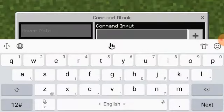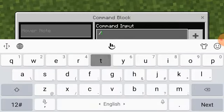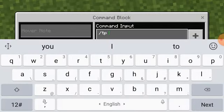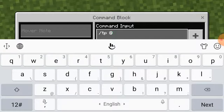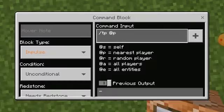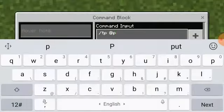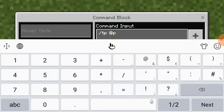Command block — click command input, slash pp, space, under 8p. Okay, yeah.